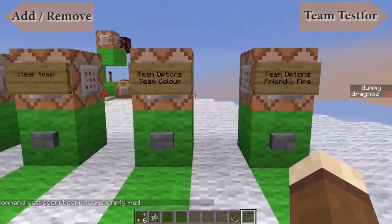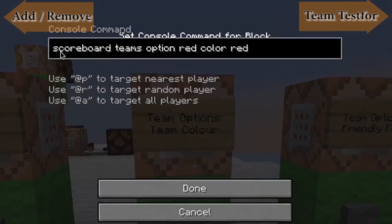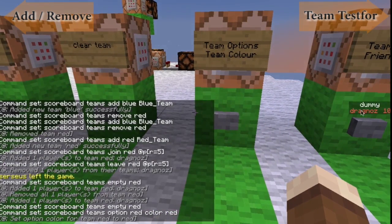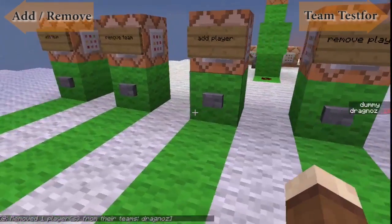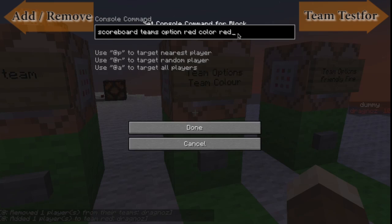You have two options for the team. First, you can set a team color. This is the scoreboard teams option for red, so this is the team for the red team. I want to change the color to red, and you'll immediately see that my name has now turned red because I am in the red team. If I remove myself from the team, it goes back to white. If I add myself, I go back to red.